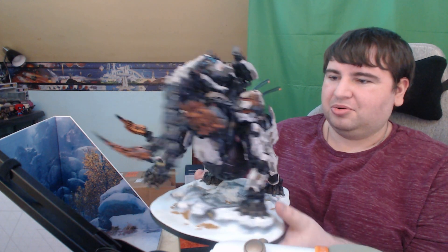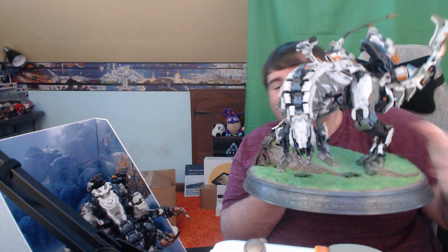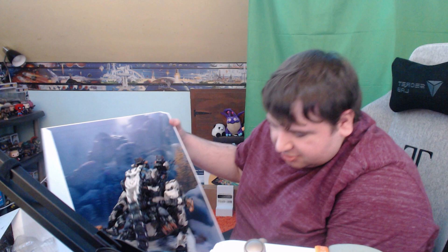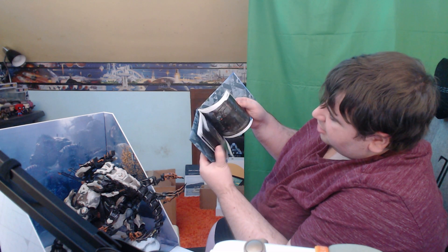It looks so cool. Here's a size comparison — they're basically the same size, though this one's way heavier because the base is way bigger. It looks so good. There's a little compartment right here with all the other stuff: a metal tin, and one thing I'm really excited for — the art book. It's basically all the different concept arts for Horizon Forbidden West.